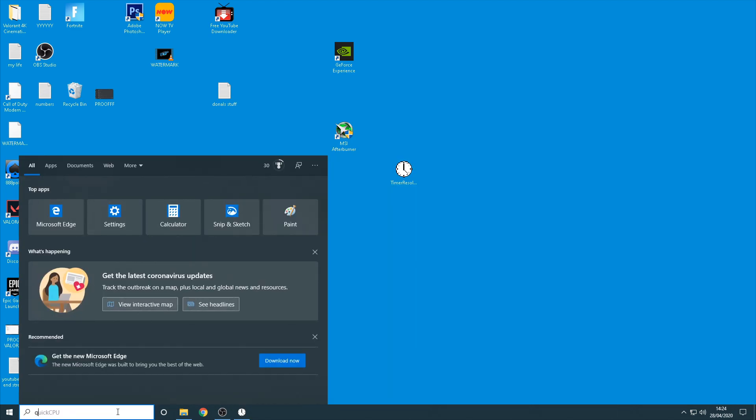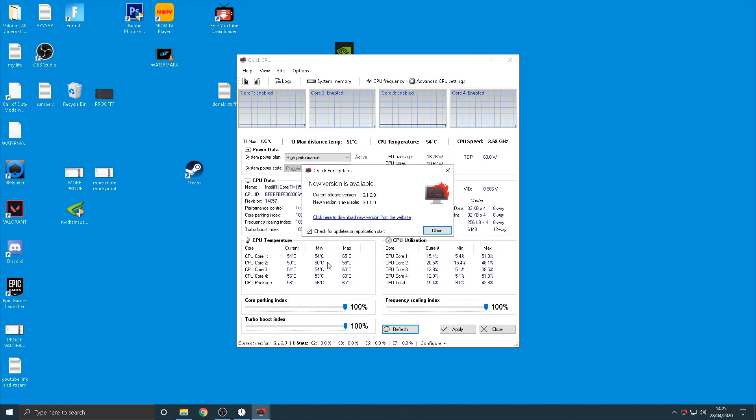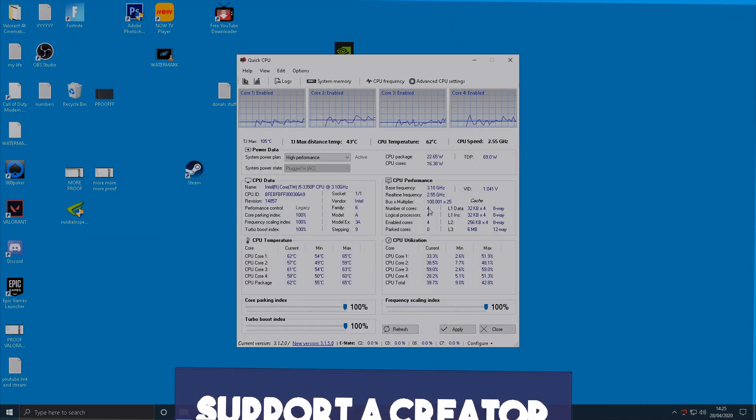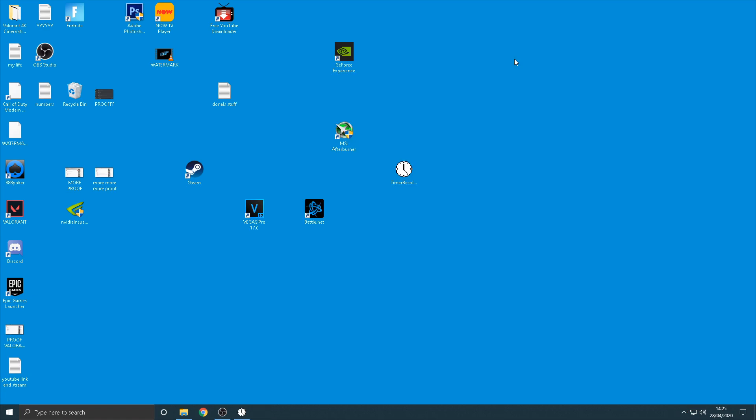Also download something called Quick CPU — I'll leave the link in the description. I actually forgot I had this running because once you apply the settings it saves and you never have to redo it. As you can see, I'm supposed to get 3.10 GHz but I'm consistently getting more. Set all the values here to 100, click Apply, and you've slightly overclocked your CPU. You can then fully close Quick CPU — you'll never need to redo that again.